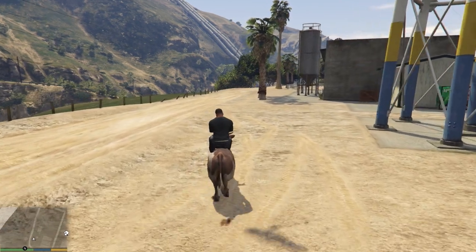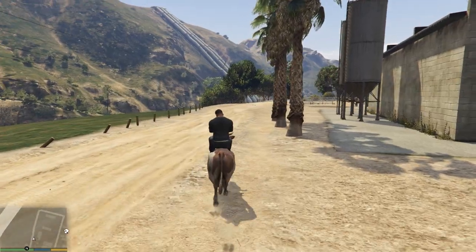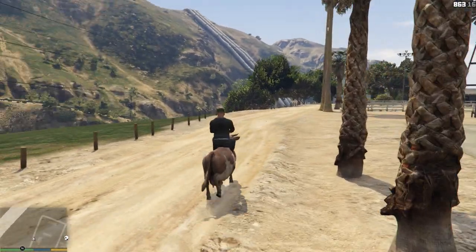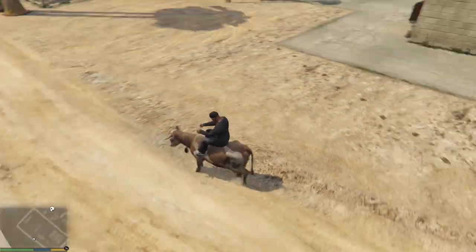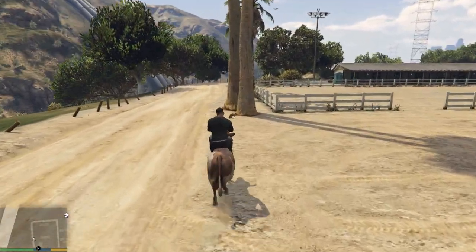One issue that I have with this mod at the moment is that we can't shoot from the back of our cow. If I go to my pistol, I cannot pull my pistol out and shoot. I am just stuck in this odd animated position, riding on the back of a cow. And I think that is a missed opportunity.